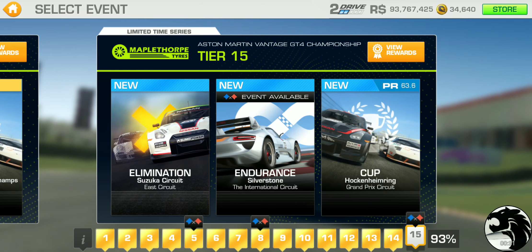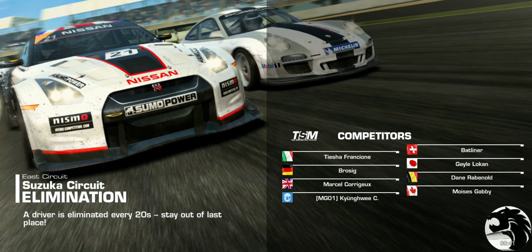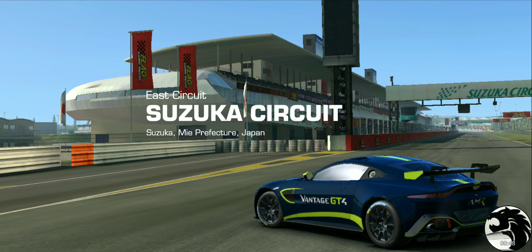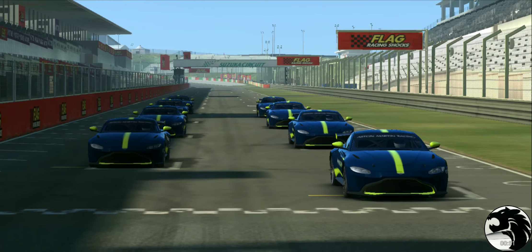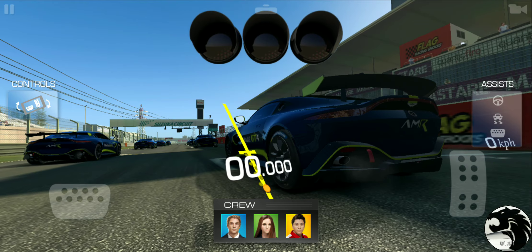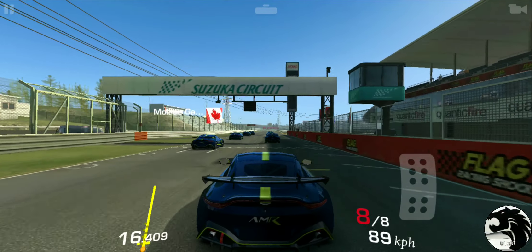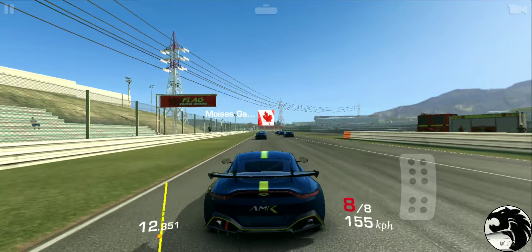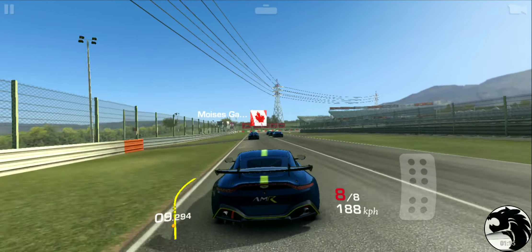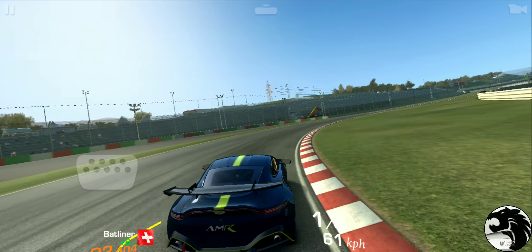Tier 15, start with Elimination. It's going to be at Suzuka East. Shouldn't be too difficult. It's not one of those tracks where we're starting too far away from the first corner, because that's the only time when you're not going to be able to survive the Elimination unserviced — if it takes longer than 20 seconds to reach the first corner, then no matter how much your bots are trained, you still won't be able to keep up with them.